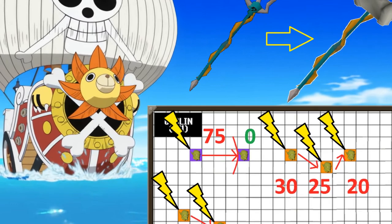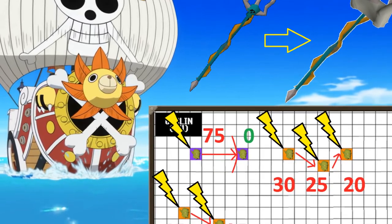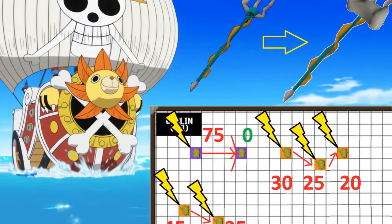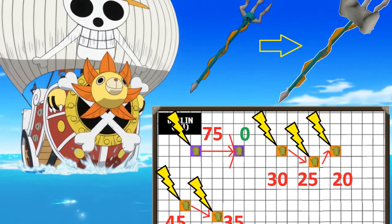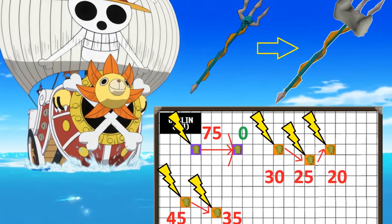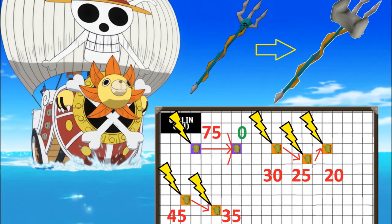2x2 mobs take 45 damage while 3x3 mobs take 60 damage. The larger the target, the less damage the back-end mobs take: 30 to 25 to 20 for 1x1 targets; 45 to 20 minus 10 for 2x2; and 60 to 10 to 5 for 3x3.